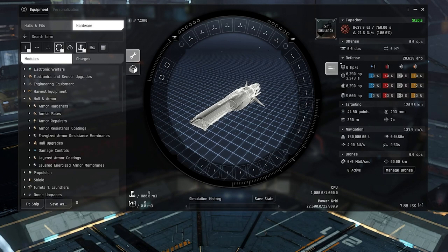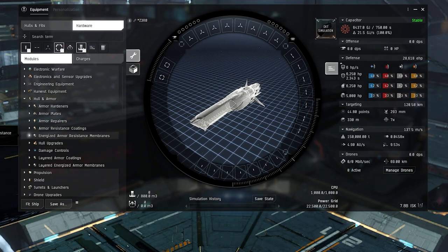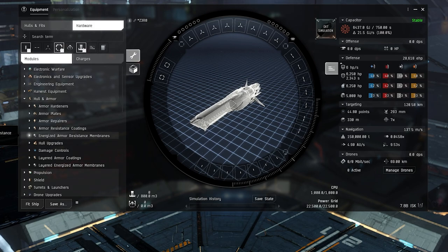This video covers armor tanking, going over the different modules, rigs, and armor repair in a general format. One thing to realize with armor repair is it's a little more efficient when it comes to capacitor, and armor repairs generally repair more armor HP than shield boosters. But they're a little slower. Once you activate an armor repair it consumes capacitor, but you don't get the armor HP until the end of the cycle, so you need to anticipate your need. Also, T1 hulls are inherently weaker to explosive and kinetic damage, so you have to plan accordingly and try to fill those holes.